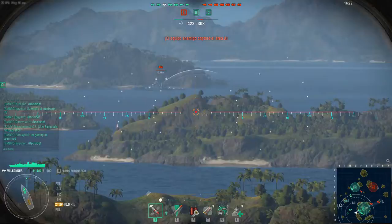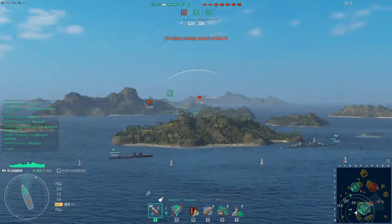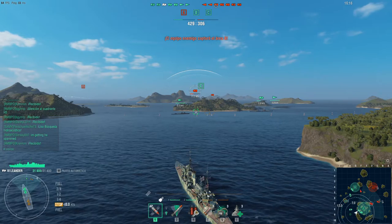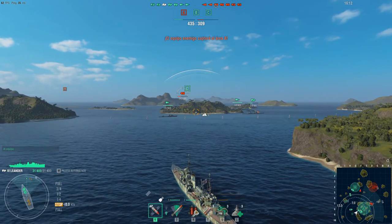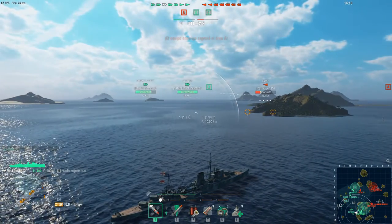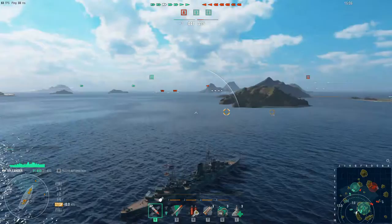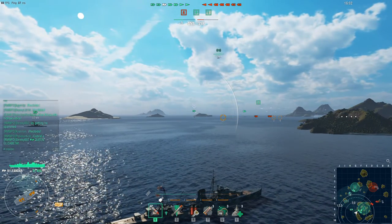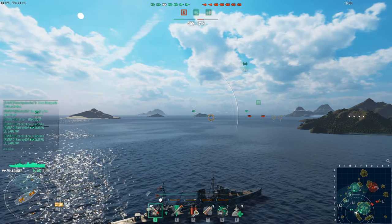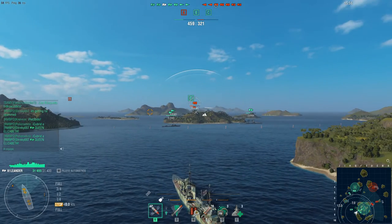Lander, keep focus. Queen Elizabeth, keep focusing that DD margin. Lander is charging that DD on the hydro — don't let him run away, and Queen Elizabeth just support Lander. Don't chase it further down than F. Don't let them lure you out of your position — you're winning this.